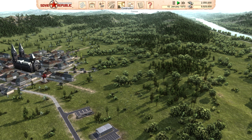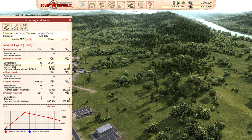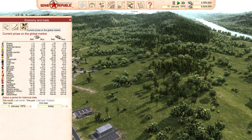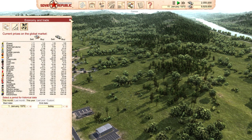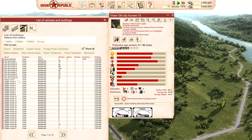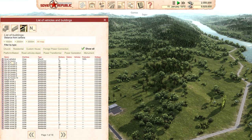The economy and trade icon shows your imports and exports — you can see the cost and how much you've imported — and your domestic production and consumption over time. Importantly it shows current prices on the global market, what resources buy and sell for in both dollars and rubles. This will be very important once you start building up resources and want to make money. Lastly there is the list of vehicles and buildings — you can look for road vehicles, trains, or buildings anywhere on the map and click on them to see everything needed in that building.